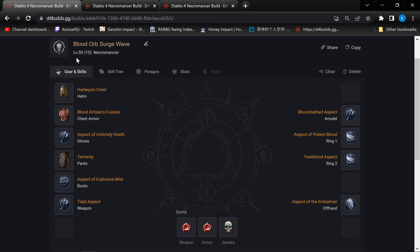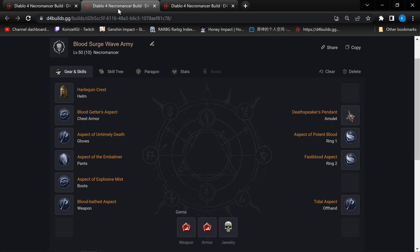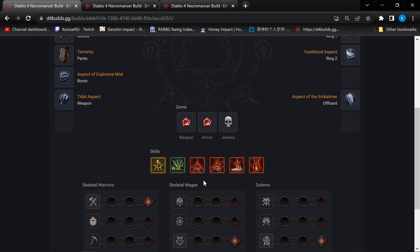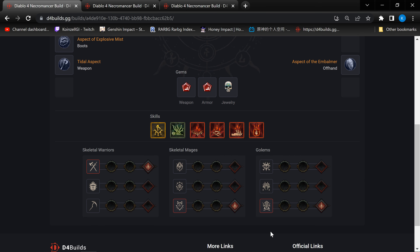Hi everyone. This is Konzel here and today we're going to talk about Blood Wave Necromancer. I actually have two builds to share with regards to Blood Wave. The Blood Wave with the army and the Blood Surge is actually a variant of my Blood Surge army build, which is a previous video. I was looking at the build and realized that this might be stronger, so I want to cover it in this video too. We also cover a version where there are no minions, so we go solo. You can see these are the sacrifice bonuses that we get.